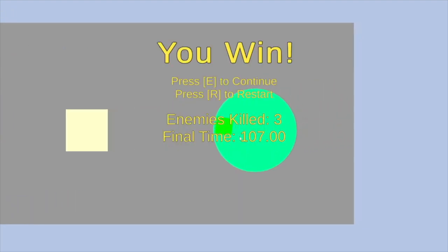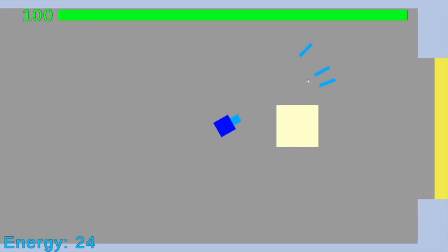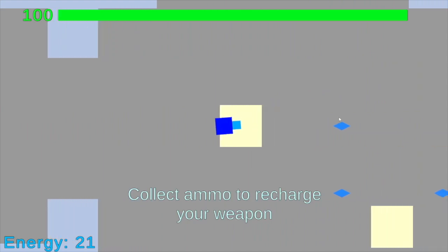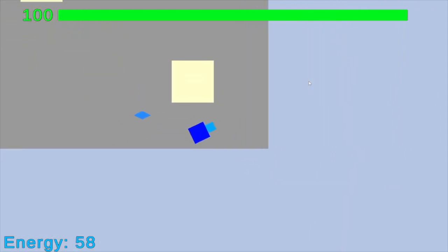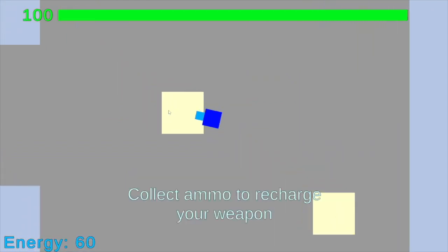Enemies killed: 3. Final time. Again, time is not really related to how well I've done, so I'm not quite sure why it's being shown. Level two. I've got to pick up the pistol again - it's a shotgun this time. I've got ammo to recharge a weapon. The fact they put these things and they don't do anything is odd.